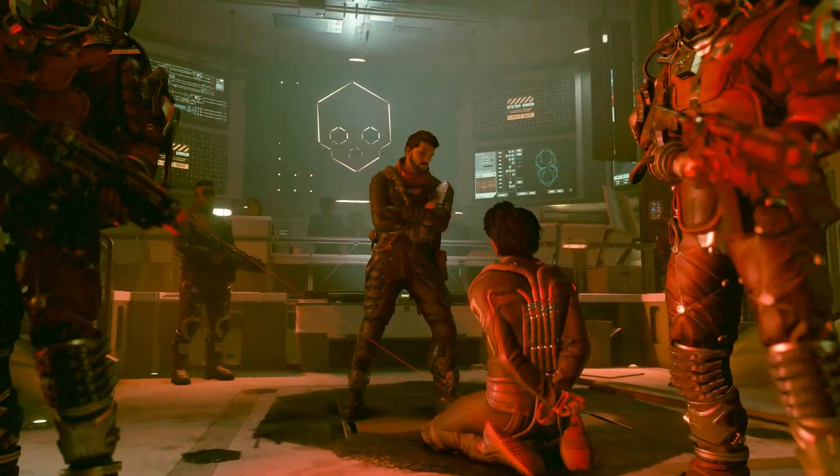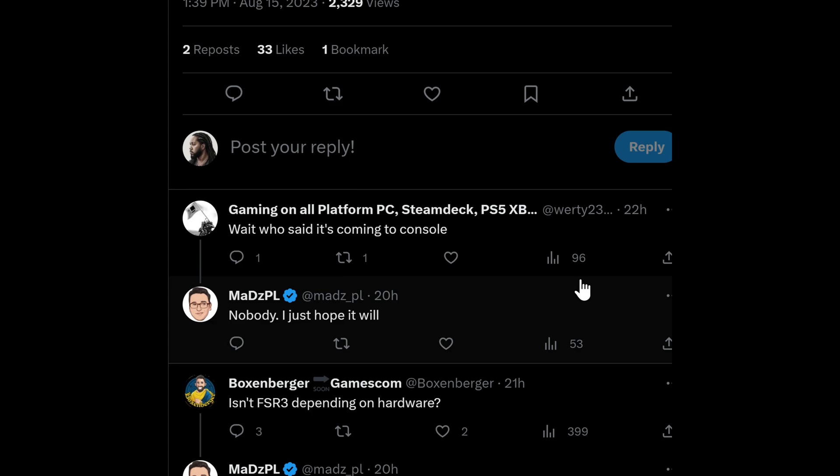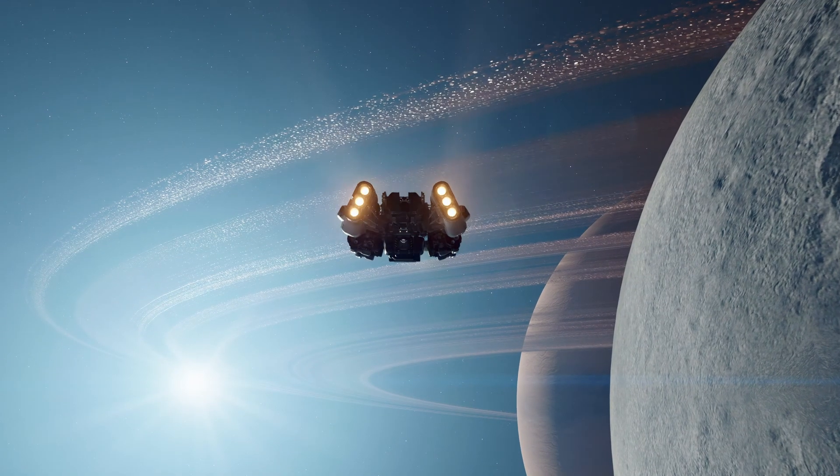This article is coming from PCGames.com — I'll leave a link in the description. Before we get there, let's get into some comments. Someone said, 'Wait, who said it's coming to console?' If you've watched my videos, you know that when this was announced I did say it was coming to consoles. To refresh everyone: AMD FSR3 will work on Radeon RX 6000 and possibly Nvidia RTX GPUs as well, according to HardwareTimes.com. During their keynote address, AMD said this will be supported on older hardware. The Xbox Series X and PlayStation 5 are both RDNA 2 at their core, so their GPUs should be able to use this technology.